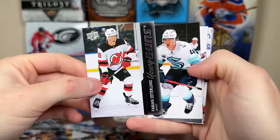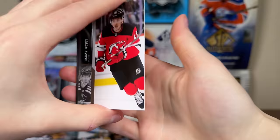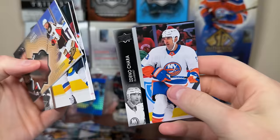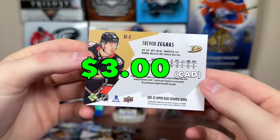Fabian Zetterlung Young Guns — fourth on the Sharks in points. He was part of the Meier trade and has established himself as an NHL player on a horrendous Sharks team. Another decent Young Guns. Final pack of box two — there's a Chara base, an Islanders card at the end of his career. Trevor Zegras Finite rookie numbered to 2999 — there are parallels to these as well.